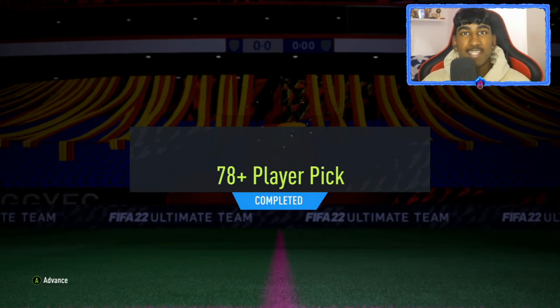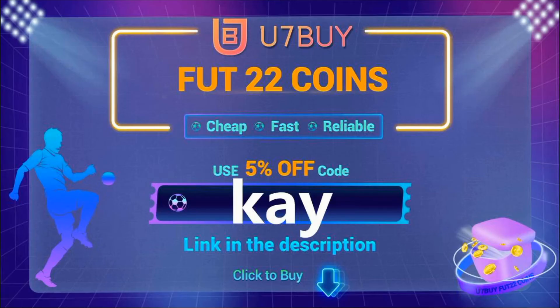Today I've prepared 10 78-plus rated player picks. If you're looking to buy some cheap FIFA 22 Ultimate Team coins, make sure you check out Use & Buy. The transactions are safe and you will receive your coins within a blink of an eye. Make sure you use code K at the checkout for 5% off. The link is in the description.